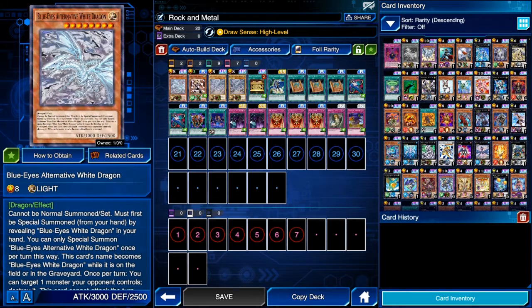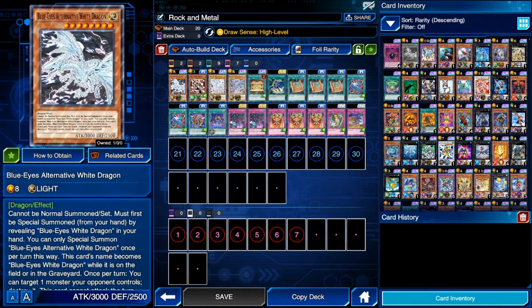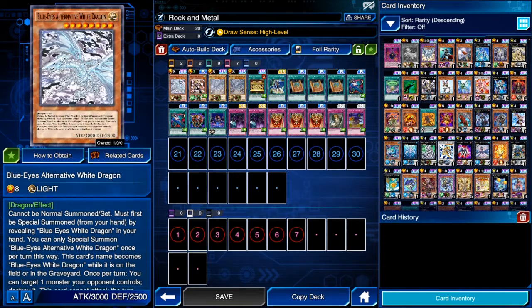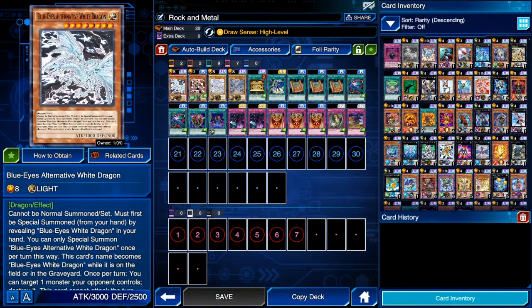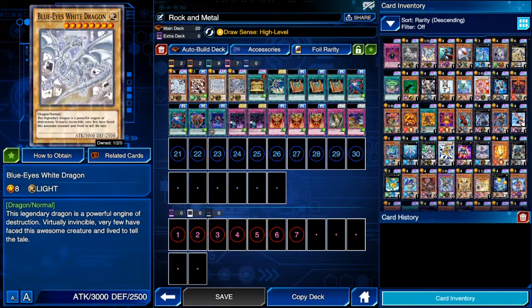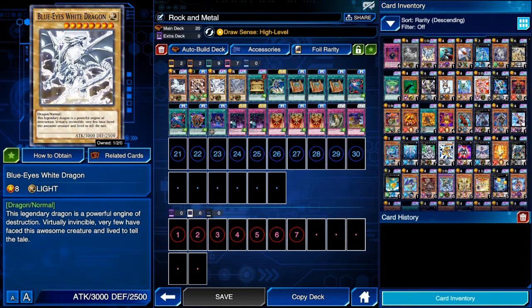Here's the thing about Alternative: you can special summon it from your hand if you have regular Blue-Eyes in your hand, so it's basically a free special summon. The trick is you need to have Blue-Eyes in your hand. The second regular Blue-Eyes is here so that it acts as a wall so that the opponent cannot ram into our life points and kill us — that's why we have two regular Blue-Eyes in the deck.